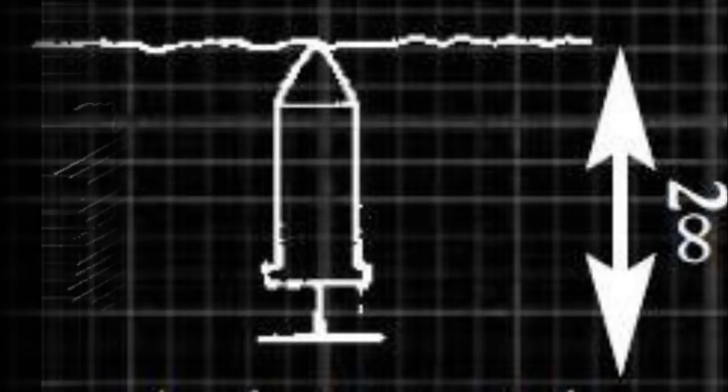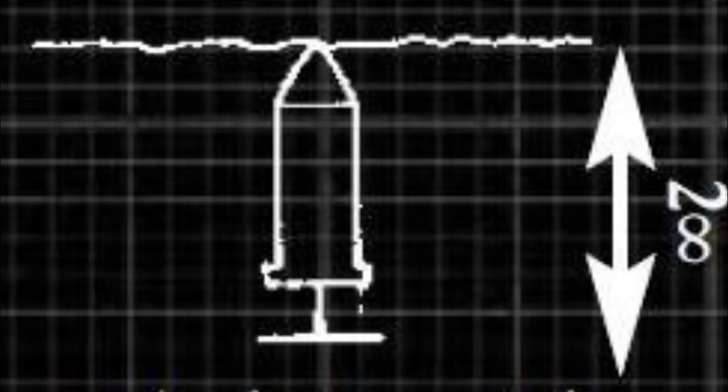Buried Bullets, nicknamed Toe Poppers: these consist of a basic autogun shell, bolt round, or shotgun shell, buried so that its base is resting on a nail, rock, or sharpened spike, and the tip of the shell is just below the surface of soft ground. When the enemy steps on the tip of the round, their weight pushes it back onto the striker, triggering the round directly under their foot, causing moderate to severe damage.